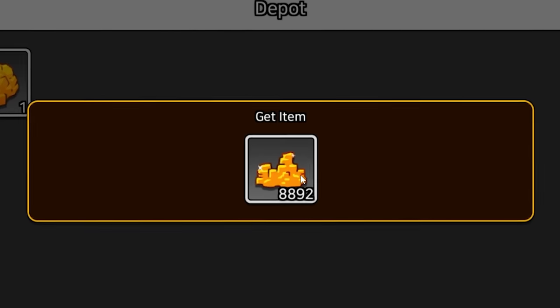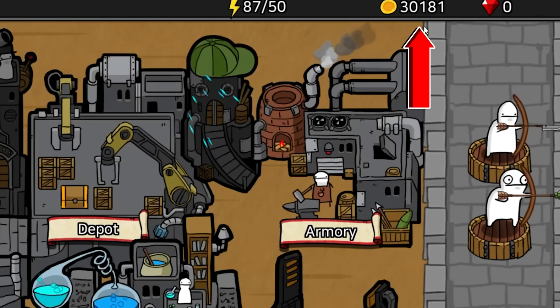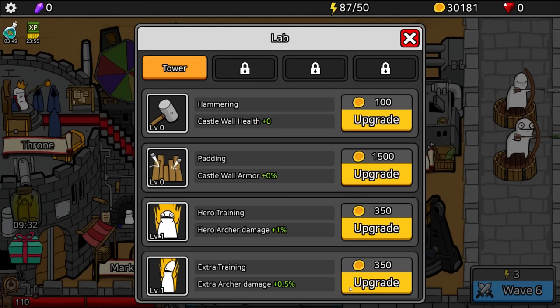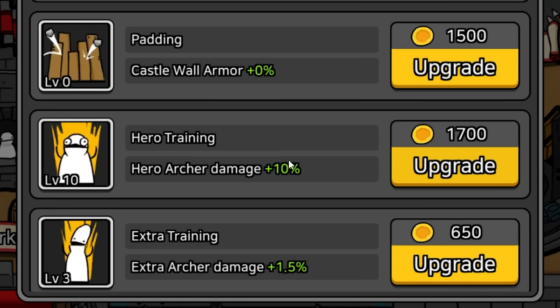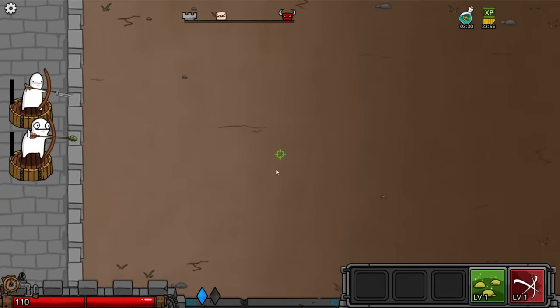Let's open them. That's a lot — and the second one is a lot as well. We now have 30,000 gold. I'm going to use it to upgrade my hero — he's just going to get a lot stronger. We'll take him up to 10% more damage. And then the idiot next to him, we're going to upgrade him a bit as well. Let's go to wave number six.